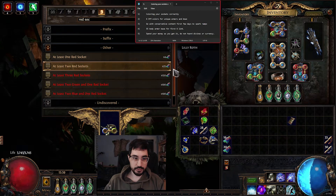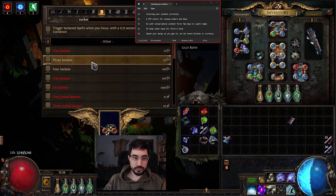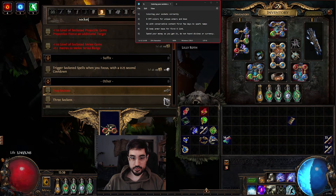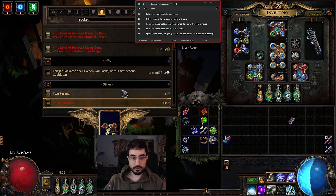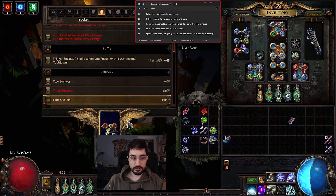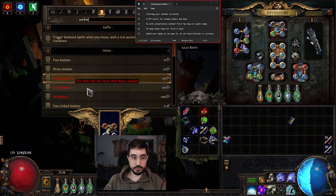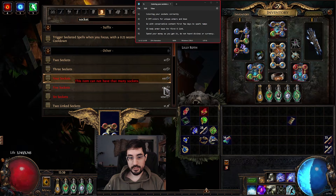You can buy red sockets for 25 chromatic orbs and these are locked in. The trick is to go up to three and back down to two, which costs jewelers, and you will never lose the previous sockets. You just keep doing this, and eventually when you have a red you go three to four, then four to five and five to six on a body armor. There is an issue where it's very cheap up to four sockets but becomes expensive for five and six.